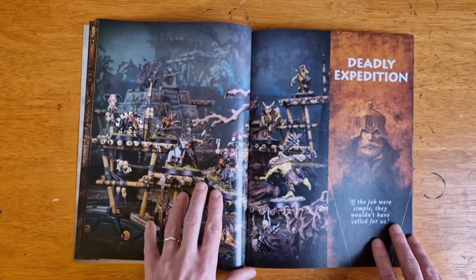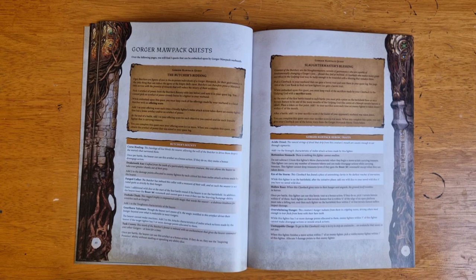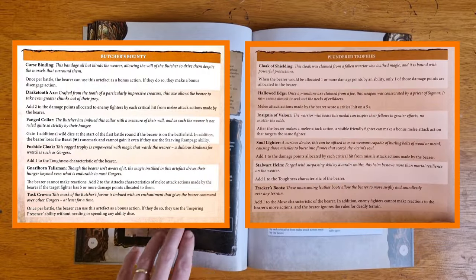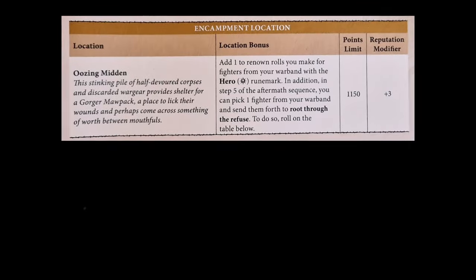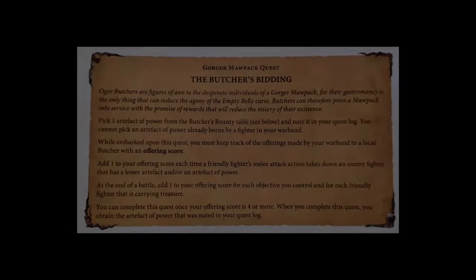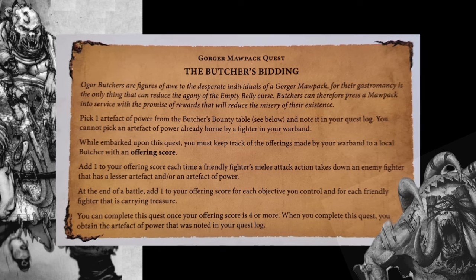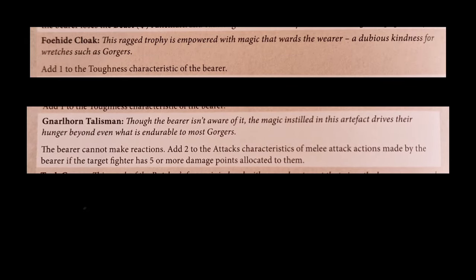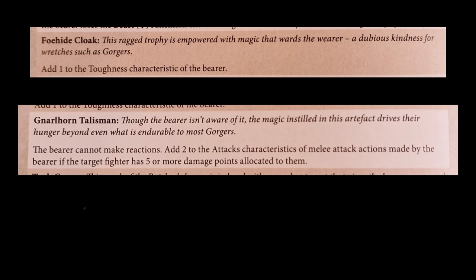Narrative gamers benefit from a King of the Hill-style bonus where you gain extra stuff for being the only fighter stood on the bone platform above the Moorpit at the end of the game — a really nice touch that gives you a reason to hang about this horrible toothed gob. The Deadly Expedition section includes narrative gaming content, where Warcry really shines. The Gorger Moorpak and Wildercore Hunters each get three warband-specific narrative quests, granting artifacts of power, Butcher's Bounty plundered trophies, heroic traits, and unique encampment locations like the delightfully sounding Oozing Midden or the practical Forward Base.